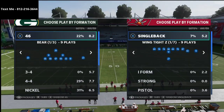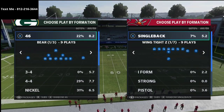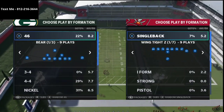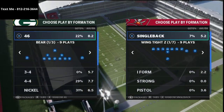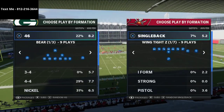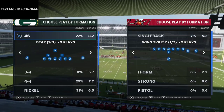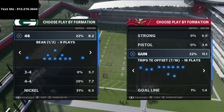I'm going to be sharing a lot of things out of my Nickel 3-3-5 Wide defense. If you want to get the full defensive guide, that link is in the description. If you want a free sample of the ebook, go ahead and text me — my phone number is 812-216-3644.